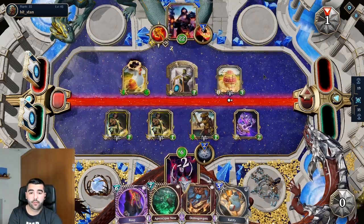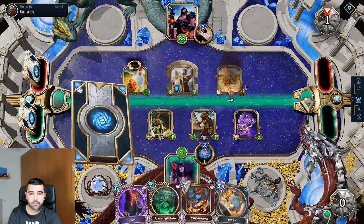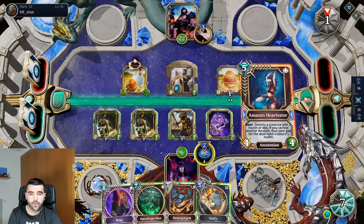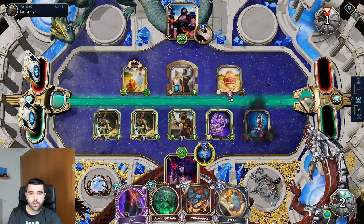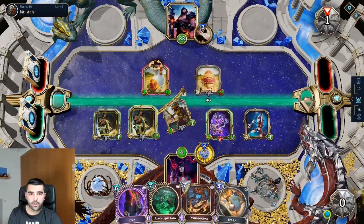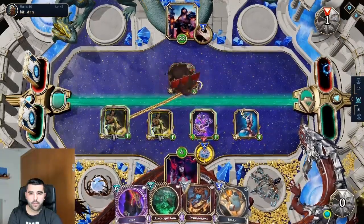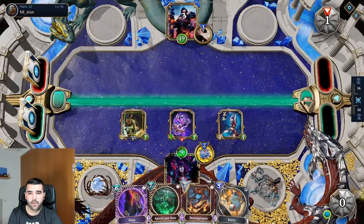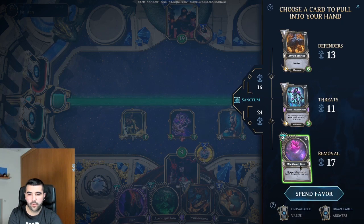You're gonna trade against something. I'm gonna trade this here, I'm gonna give the Blitz here. This is gonna heal me up for three. Let's see if we have anything interesting. I take this off.